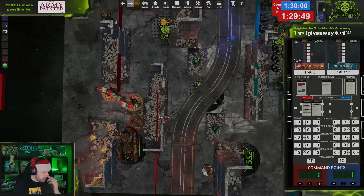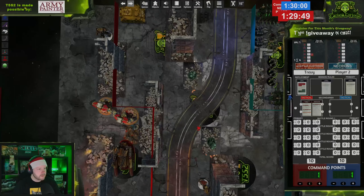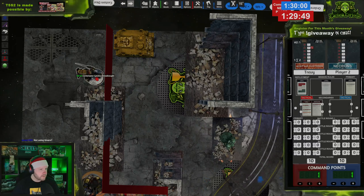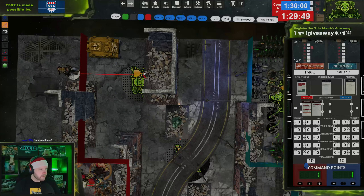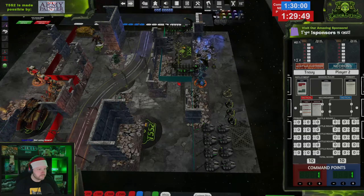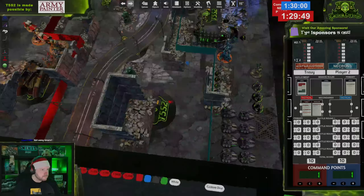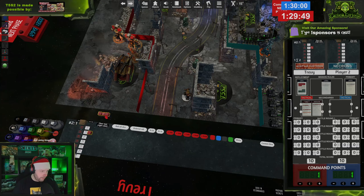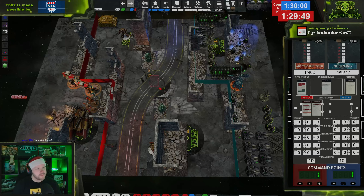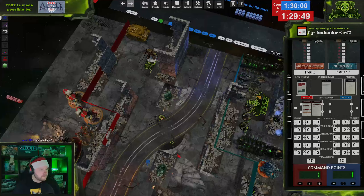I guess I have to declare if I want anyone to go through walls — I don't think I do this turn, we'll do that next turn. Let's advance the Galatas Dreadnought. Quick question: the Katana has an ability called Necrodermis — each time an attack is allocated to this model, half the damage characteristic of that attack. So if one damage goes through, do I take one damage? Yes, it rounds up — always at least one. Mathematically it's essentially the same as just reducing damage by one.